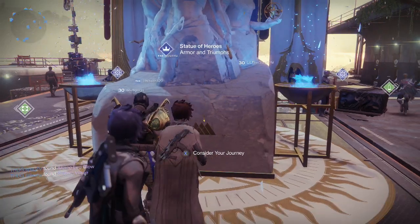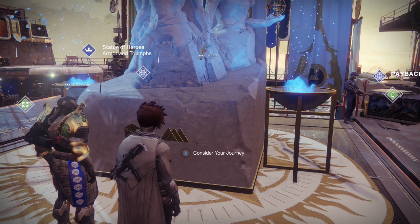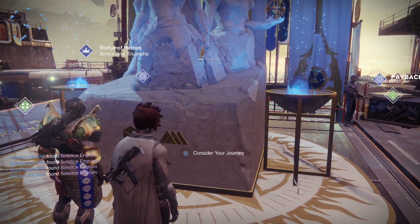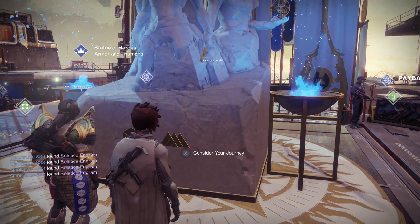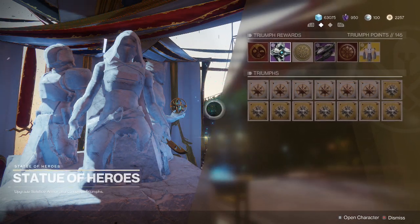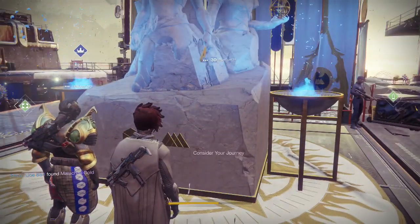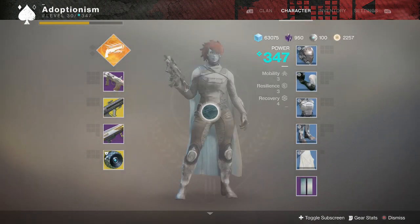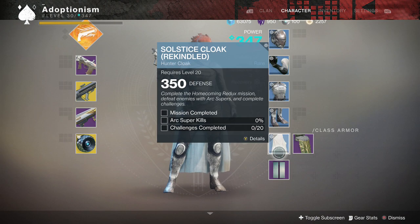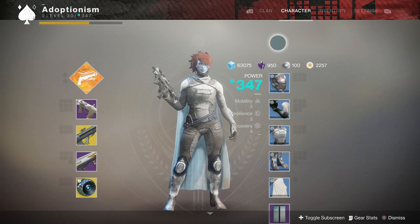This one says 'consider your journey,' the other one says 'strengthen your honor' — we'll just go with that. Once you go in there and hit 'strengthen,' instead of pulling this up first, it'll do a flash and you'll see on the right side of your screen, like when you get engrams, it pops up all of these pieces.